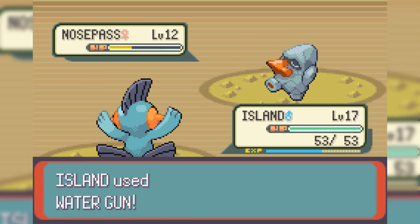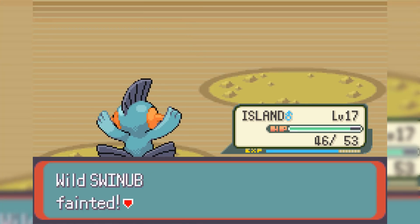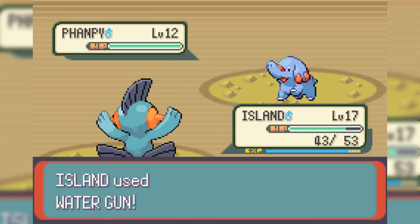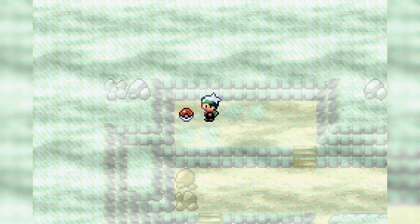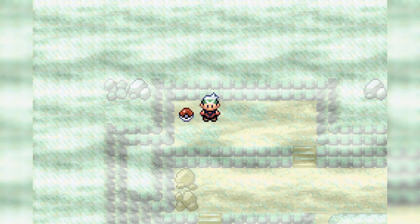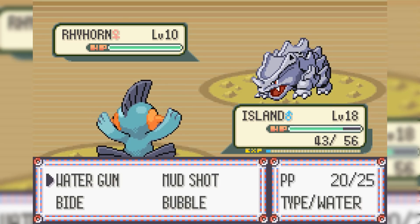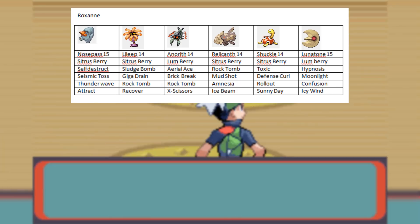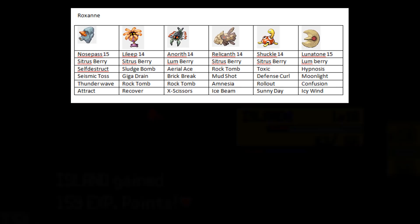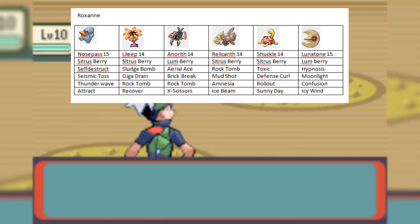In Rustboro Tunnel, our first encounter is a level 12 Nosepass. I am sleep deprived, so I end up killing Nosepass without even realizing it's my first encounter — and I don't realize until right about now. I feel kinda stupid. Nosepass isn't the best but I definitely could have used it. This is actually a really good place to grind, and before even thinking about taking on Roxanne, we need some serious levels. We need to understand what her team looks like — she has a really well-rounded team with really good moves.